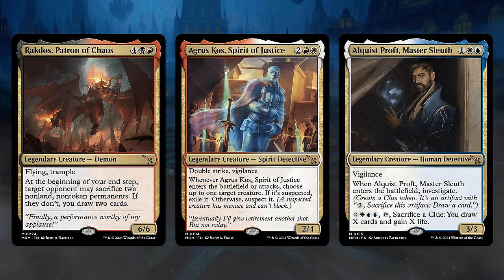Finally, some one-off returning mechanics to highlight: we've seen Wither on Massacre Girl; Akoum continues doing its Adventure thing in the set; there's a cameo appearance of the Poison mechanic on the Persuasive Interrogators for a fun alternate win condition in maybe a Blue-Black control deck; Pride is another defender payoff so maybe there's enough support for it in standard now; and there's the Leyline of the Guild Pact as a one-off Leyline in this set.